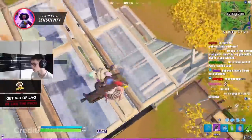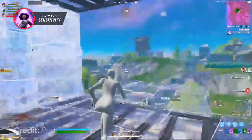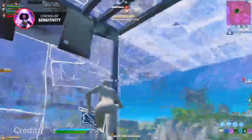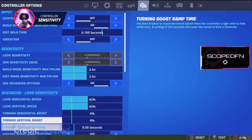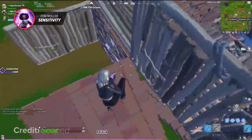The most optimal sensitivity would be a low to medium look and ADS sensitivity, and a medium to high edit and build sensitivity. Editing and building quicker than your opponent is crucial in a fight, as it allows you to get close to them and have the best piece control. Having a lower to medium look sensitivity is best for being accurate with your shots and helps you finish fights with ease.